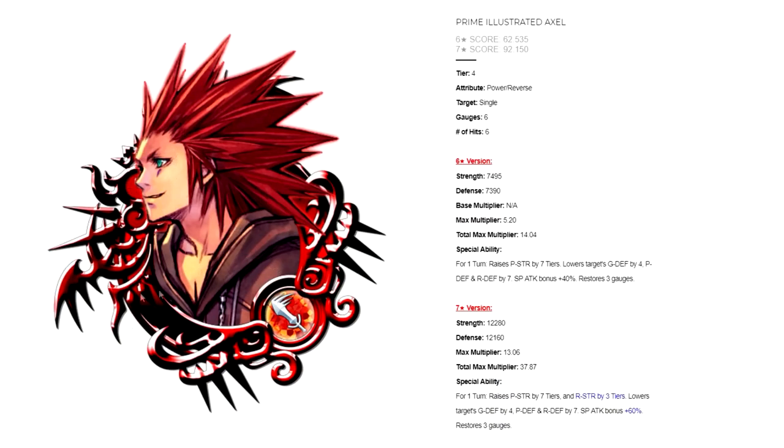I've slightly updated the Metal Analysis format for Metals and this is how I'm going to be doing it from now on for all metals coming in the future. Whenever I get the time, I'll try and go back and update the previous Metal Analysis articles I've done in the past as well. But as of right now, Prime Illustrated Axel is a power reverse metal, tier 4, single target, uses 6 gauges.